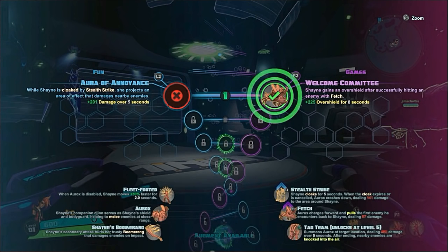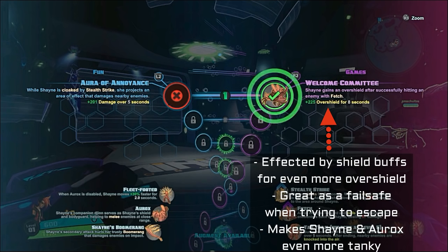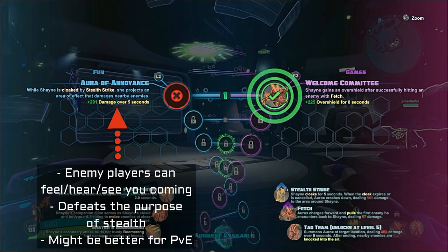This character is a tank, so beef them up even more. Fetch is a great skill, allowing you to control many duels, and having it activate an overshield on hit makes it that much better. Nothing frustrates an enemy more than getting your shield down, only for it to be replaced by an overshield, allowing your original shield to start recharging. Aura of Annoyance might be a better choice in PvE, but a warning to those thinking about using it in PvP — enemies not only can see they're getting damaged, but they can hear the skill as it's happening closer to them. You want Shayne and Oryx to sneak into a fight and surprise the enemy player before you start ripping them to shreds, not warn them.